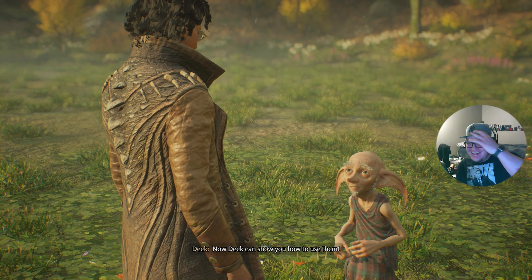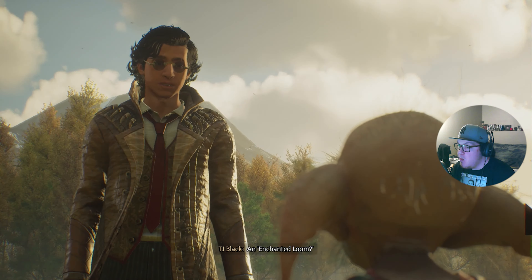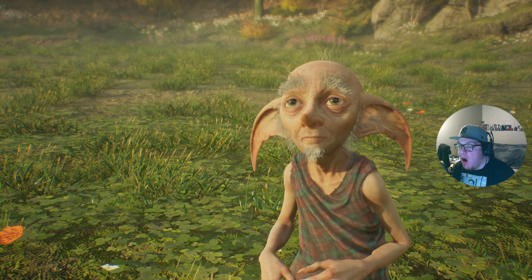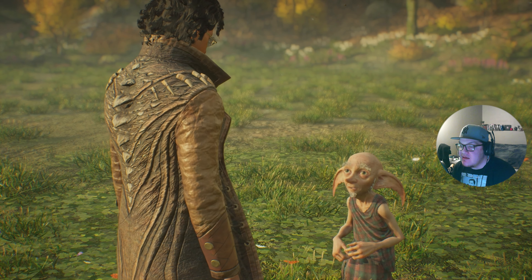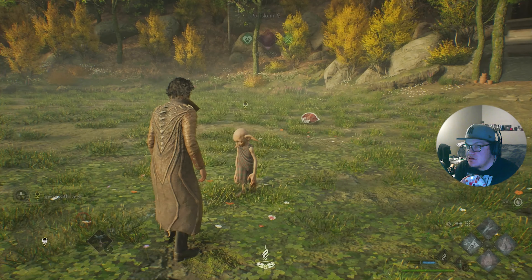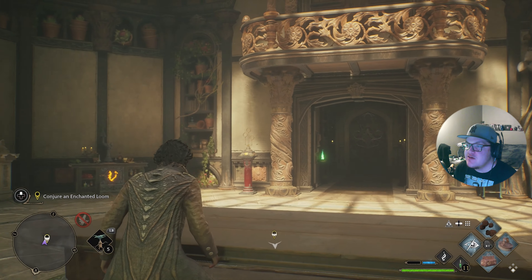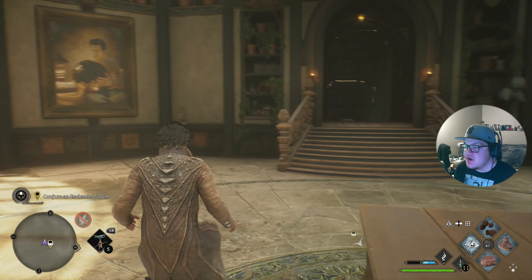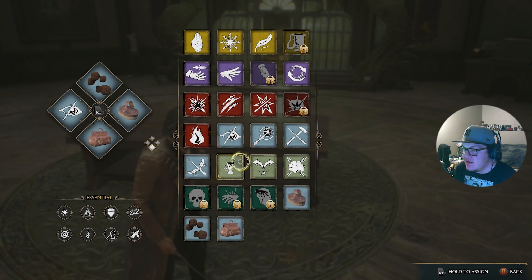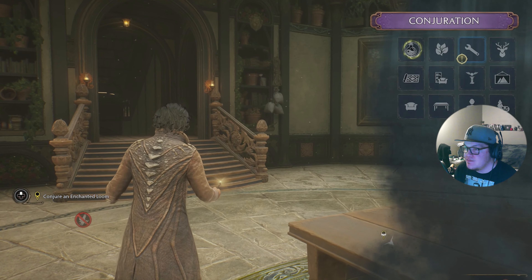I've collected some magical materials — Deke can show me how to use them. First I'll need to use Spellcraft to conjure an enchanted loom. It will allow me to use magical materials to weave magic into the very threads of my clothing, making it more useful in a variety of ways. The seamless transitions are amazing — for the newer consoles this game runs so well. I can't say enough good things about it.